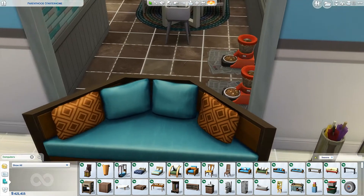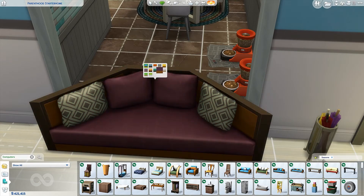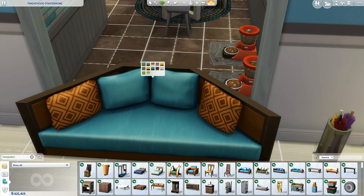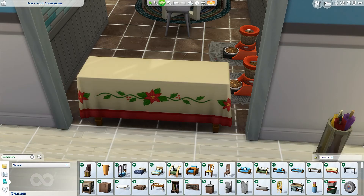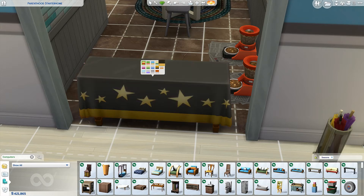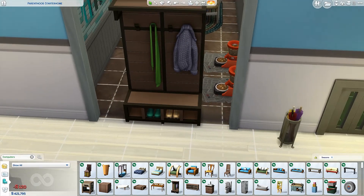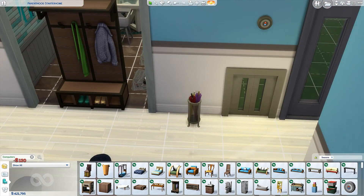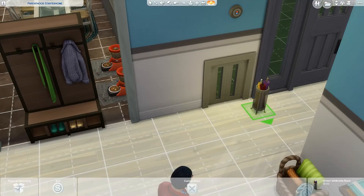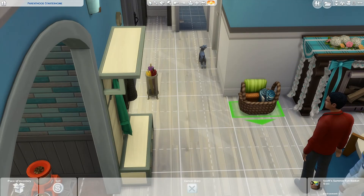We have a reclaimed wood bay window seat — we have some already but this is a very new one and I like it; the color variations are really good and the texture looks amazing. We have special tables with special swatches for every kind of seasonal holiday. This is something I really like — it's a wardrobe. We could maybe put that here and put the umbrella right next to it.